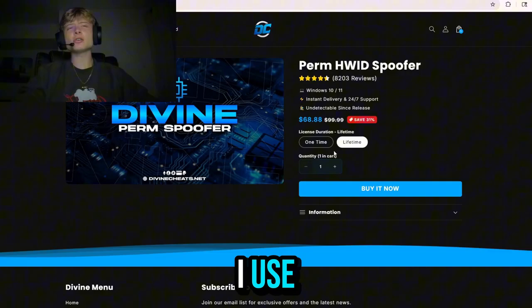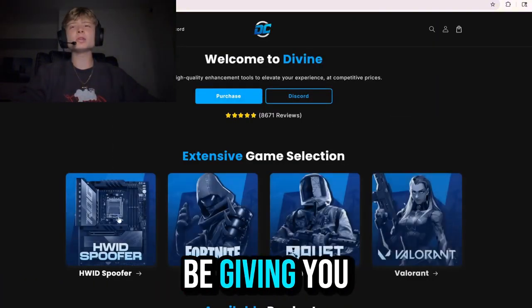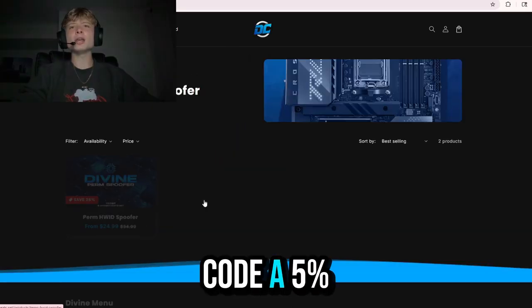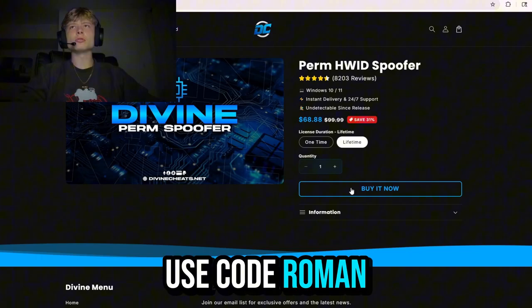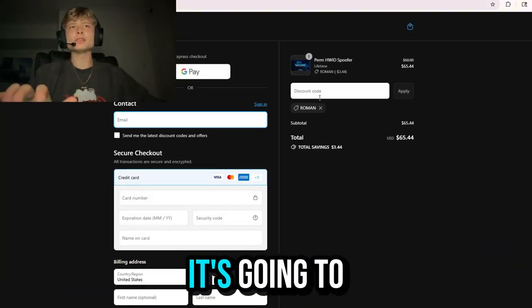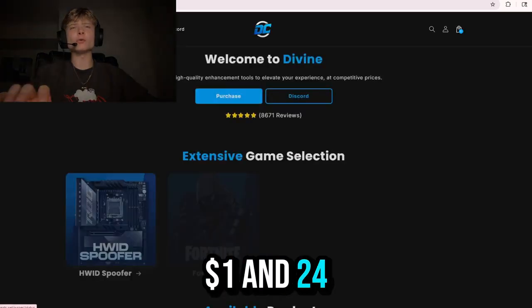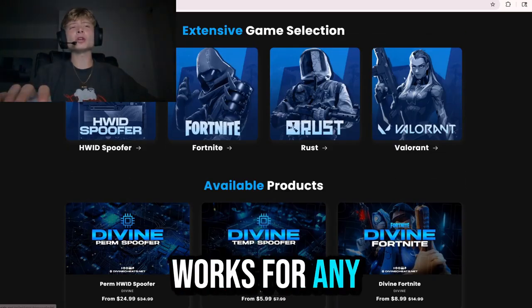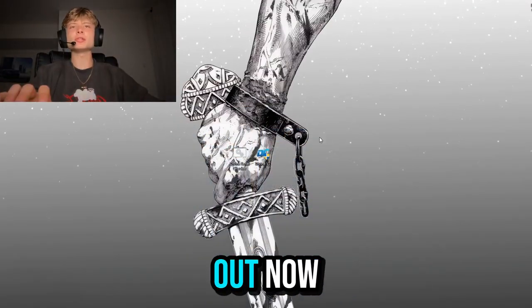I definitely recommend the lifetime as that is the one I use. Since you guys are watching this video, I'm going to be giving you guys a coupon code — a 5% off discount if you use code Roman before checking out. It's going to give you about $3.44 off your lifetime, $1.24 off your one-time, and it also works for any product in their store and you can use it as many times as you want. So don't miss out.